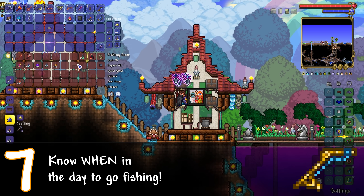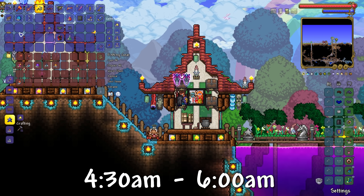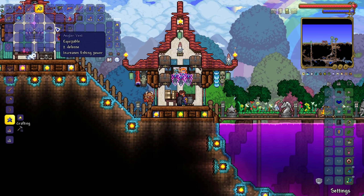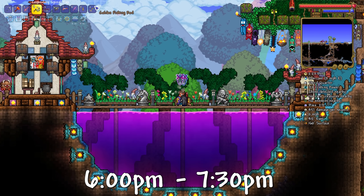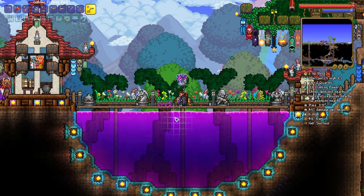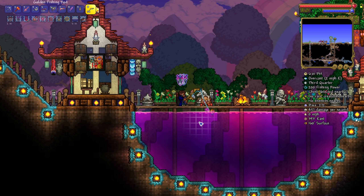Number seven: know when in the day to fish for maximum effectiveness. The first 90 minutes — or 90 real-time seconds — of each Terraria day, running from 4:30am to 6am, gives you a 30% boost to your fishing power. The final 90 minutes of the Terraria day, running from 6pm to 7:30pm when night starts, also gives a 30% boost. If you have high-end fishing accessories, fishing armour, and fishing potions, fishing at these times can get you a serious amount of fishing power and a high chance of catching better quality loot.